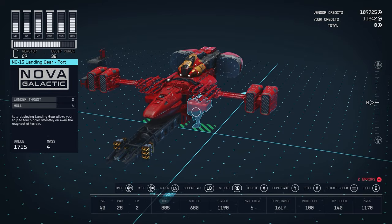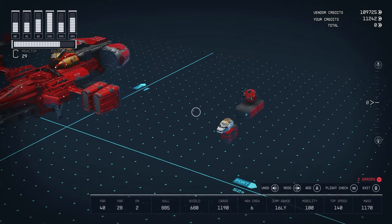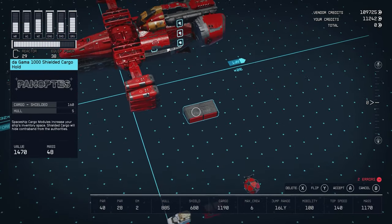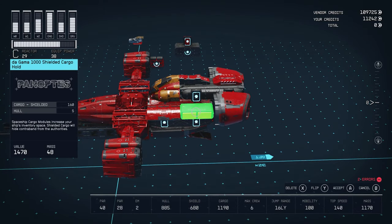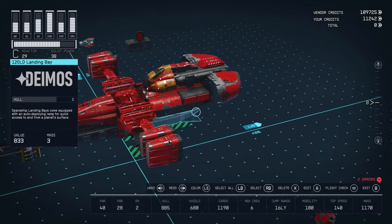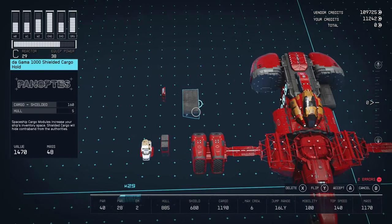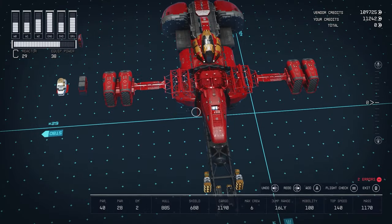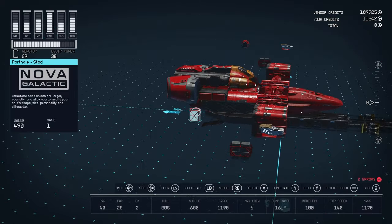You could stop here if you just wanted the ship build, but we want to add cargo space — you need it in this game, and if you're a smuggler like I roleplay, you'll want shielded cargo. This is the Doc Gamma 1000 series of cargo holds, available at a few spaceports — I got mine at Red Mile or The Key. We'll go with two of those, which keeps a good shape while maintaining that black-and-red color scheme.